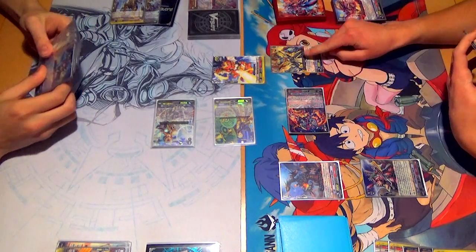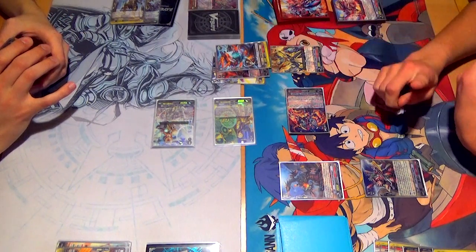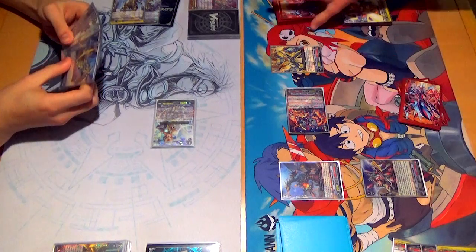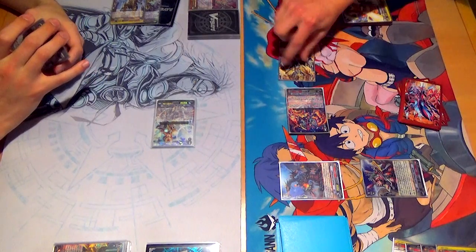First check — critical, all effects Nihalum. Second check — actually we'll go all effects Berserk Lord because I already have power on it. Third check — heal, power to Nihalum, and we heal 1. Okay. So Nihalum got a plus 15k — 17, 26 to your Vanguard.